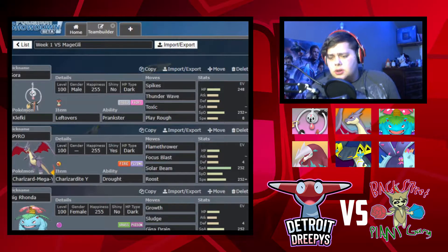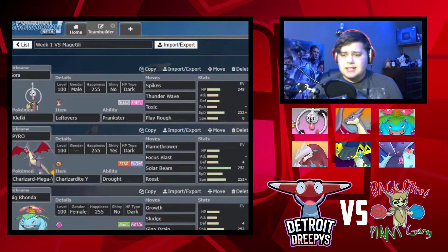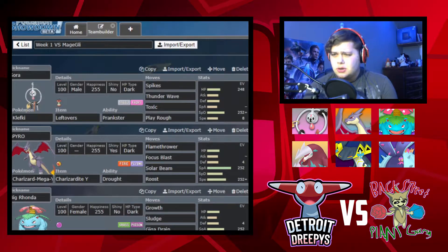Let's talk about his team real quick. This week we are against the Backstreet Plant Gang, coached by Mage Glide. He has: Mega Lopunny, Aegislash, Rotom-Wash (which I was originally going to pick up instead of Toxapex), Seismitoad, Delphox, Simisage, Latios, Galarian Weezing, Zoroark, and Regirock.